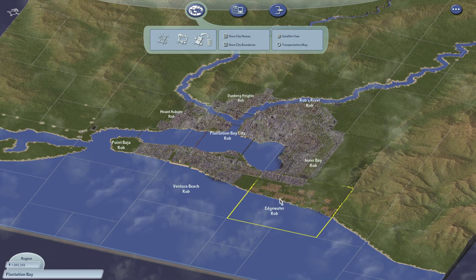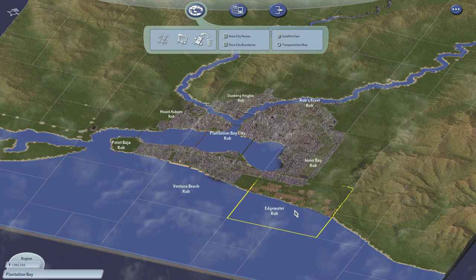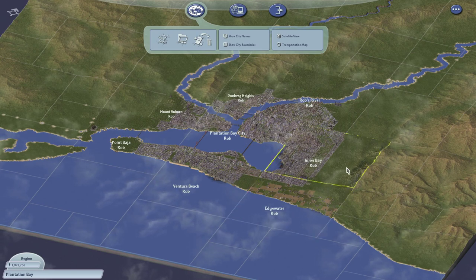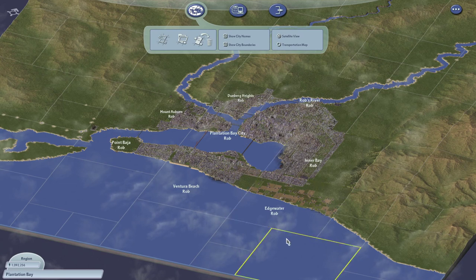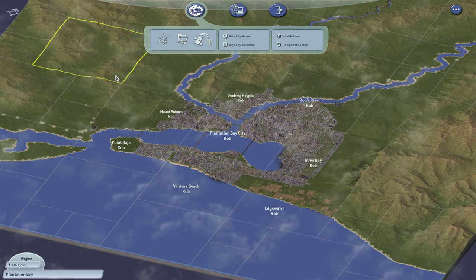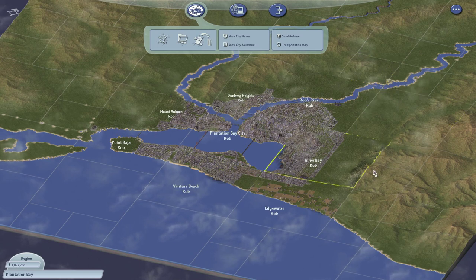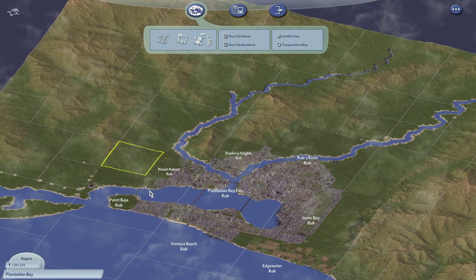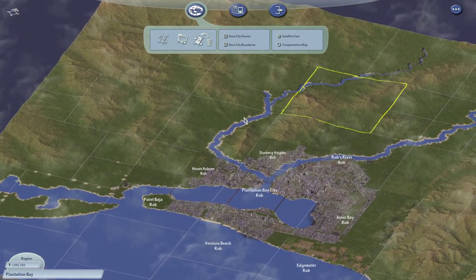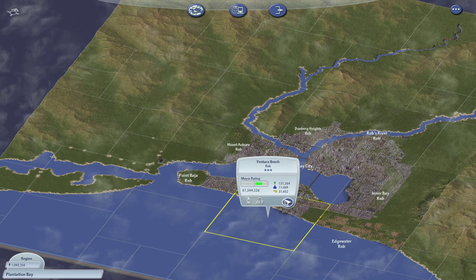So much commercial demand. Let's save and go over to Ventura Beach, hook this up, and then we're going to go to Plantation Bay City and see if I can suck up some of this commercial demand there. I've also got this space here to develop but that's probably just going to have to wait. That's kind of cool — I would have liked to have done this kind of all around the edges. We wouldn't be able to do it here because this would have to be suburban essentially, since you can't get any new farm zones when you get the city past a certain size.